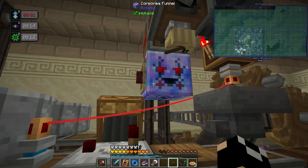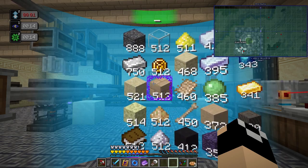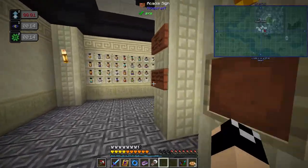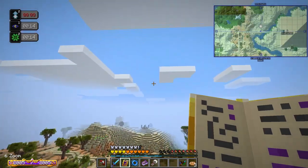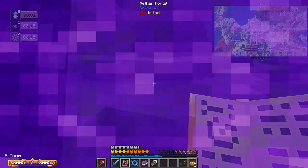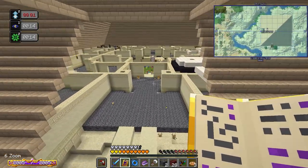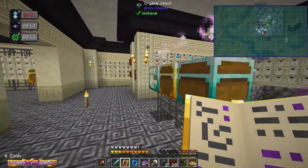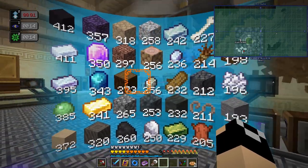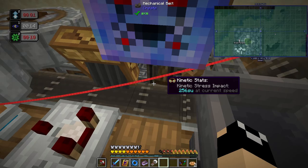If we hit this with redstone — actually I don't have netherrack slotted in the system. Ah, I live in basalt deltas and don't mine much netherrack — I only had that one piece. We're not using any Corporea interceptors for this system because it's not a big deal that it keeps requesting. This will be on a timer system — if there's not enough cinder flower, it makes more. We have 457 netherrack in the system.